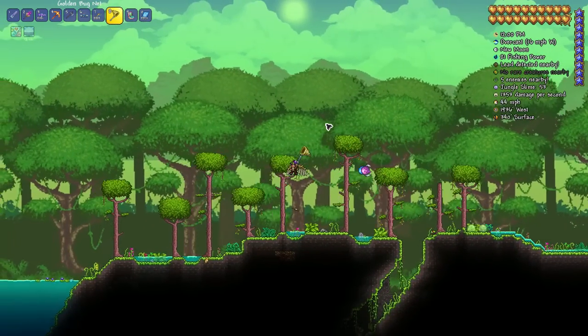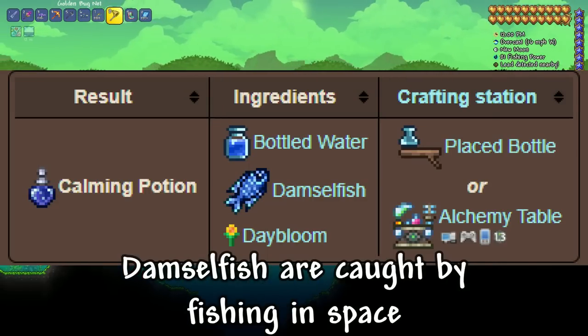If you're having trouble catching these critters, try using a calming potion, which reduces enemy spawn rate.